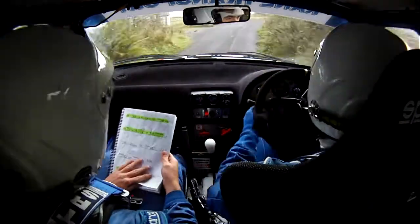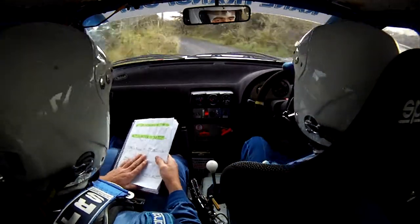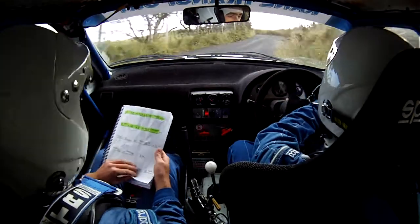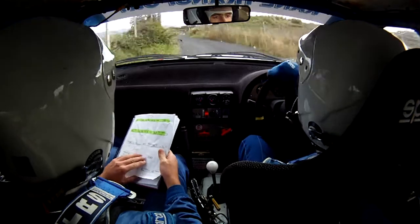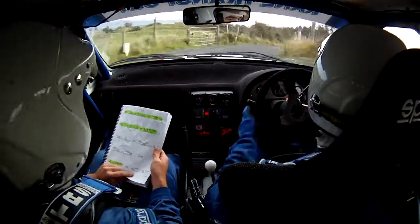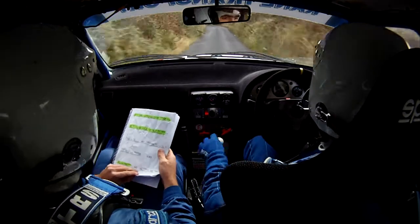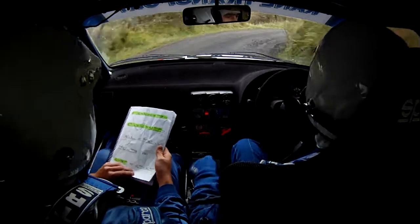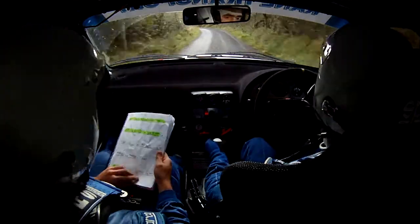Into a three left over bump, and then 40 into a short five right — 40, then short five right, don't cut. Then a three left, and then a slow three left over crest, then a short five right. Short five right here at the gate, then 100 out, then four left. Four left, then into a five right, four left, then a five right. 60 out, then a four left, and then a four left again.